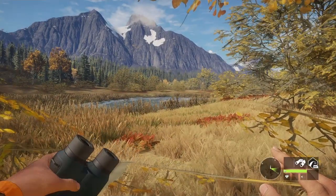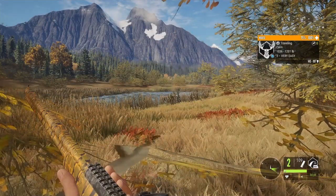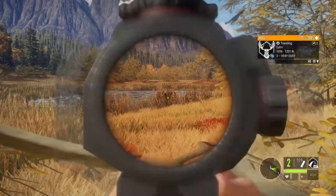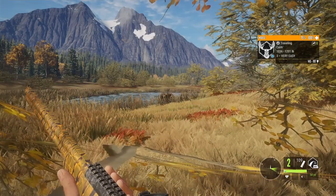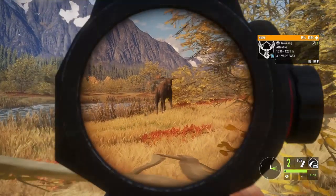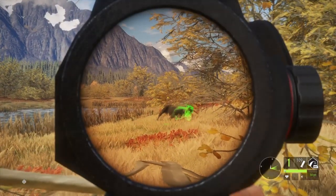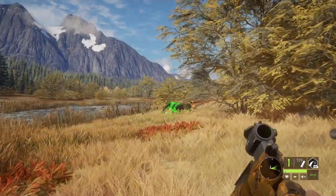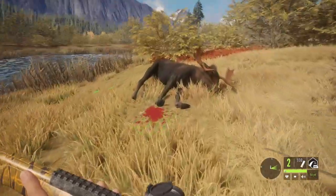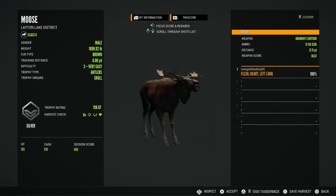I do have another level three bull coming into my call — he's 36 yards out. I think I want to wait till he steps out a little bit better. He was going to go alert, or I should say aggressive, but I just got him right in the heart. 17 yards — heart and left lung.